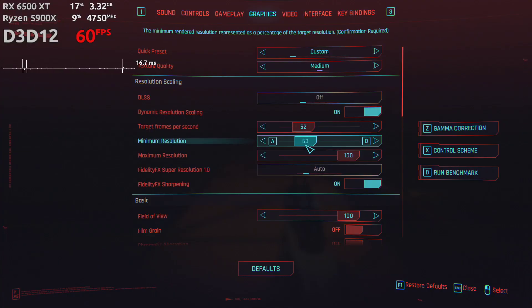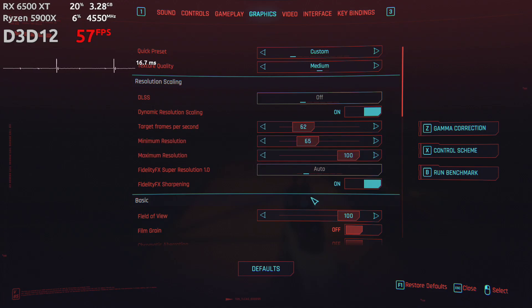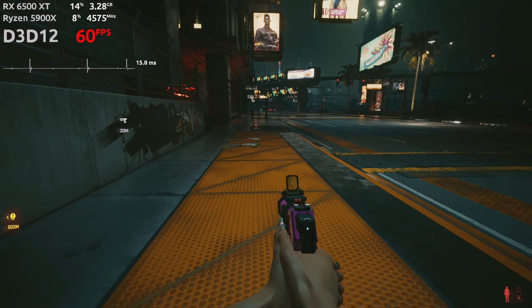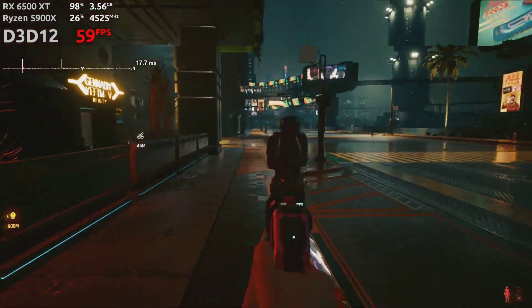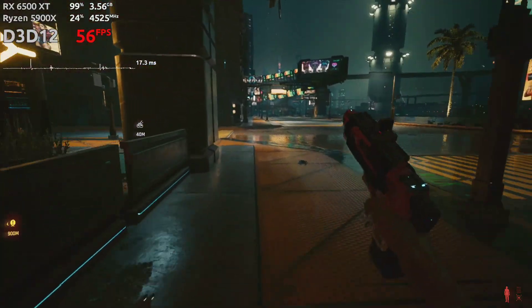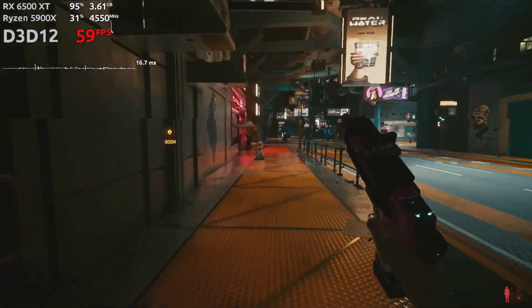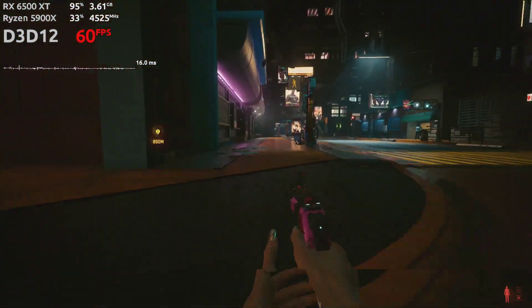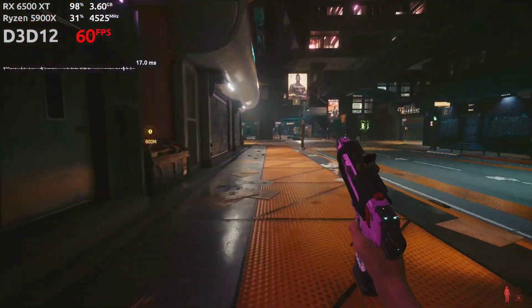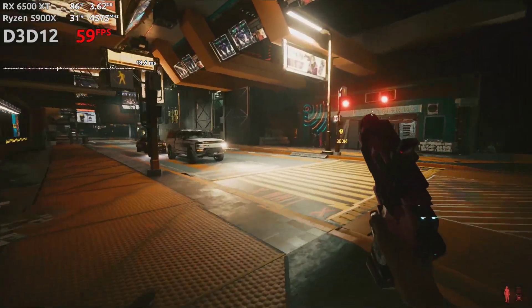The other option is dynamic resolution scaling instead of FSR 1.0 ultra quality. As a side note, when I update the game to FSR 2.0, I recommend the quality setting at 1080p. When using dynamic scaling for a 60 FPS target, I recommend setting the actual target a bit higher — I use 62 FPS and then limit the FPS to 60 using dynamic scaling. The frame rate will be more stable than with FSR, but the game may look worse in some instances.